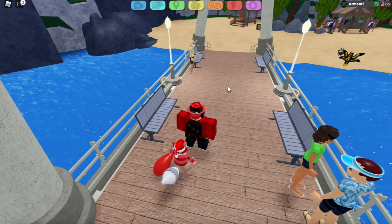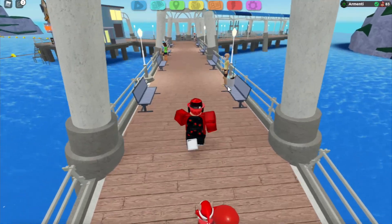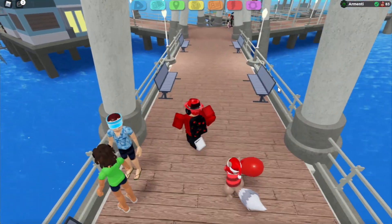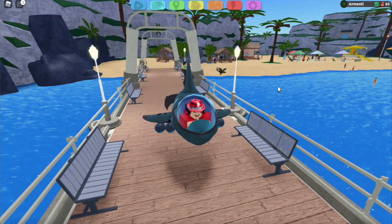First things first, you're going to want to get a submarine saddle. In order to get a submarine saddle, just talk to this old NPC and he will be selling it. After you buy that saddle, just equip it and boom — here you are with your saddle.